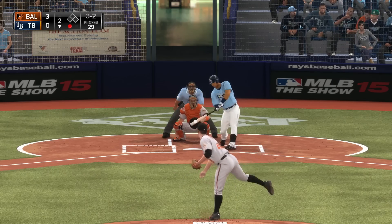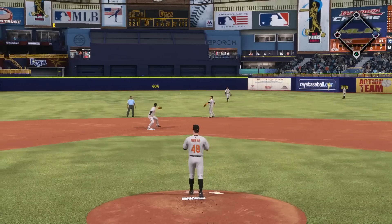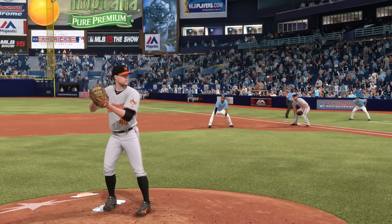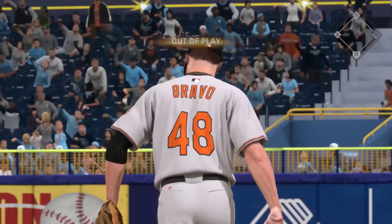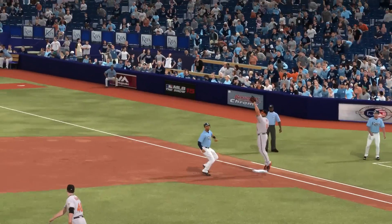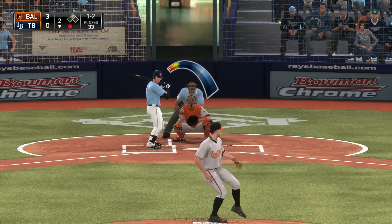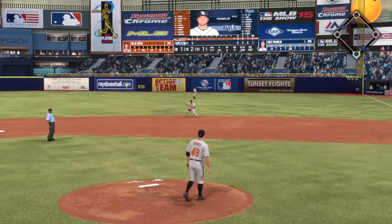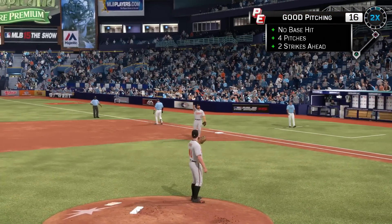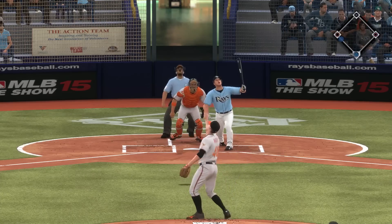3-2 count with one out, that's put in play — diving attempt by Dozier but he won't come up with it, base hit. Bravo's got a runner on at first with a little bit of speed. He throws over and unfortunately throws it right into the crowd — frustrating, because there's no meter for throwing over so once in a while they just make you throw it away. He's put the runner in scoring position himself. Ground ball to Dozier for an out but it moves the run over to third — guy 90 feet away from scoring.